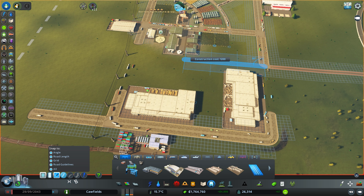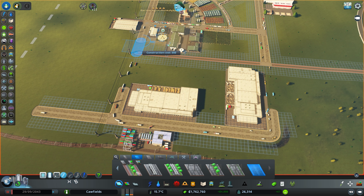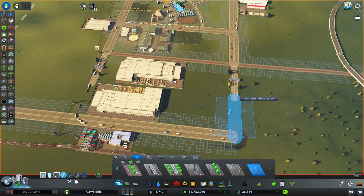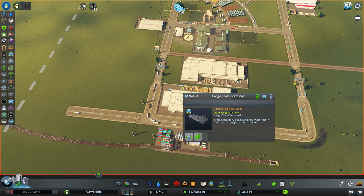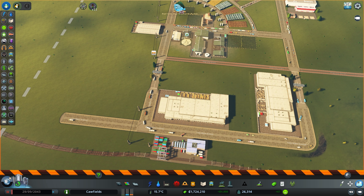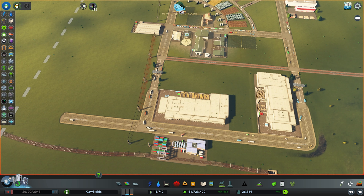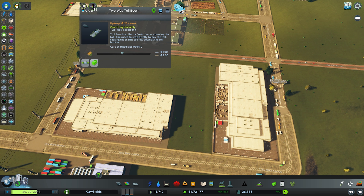I'm going to take this road and run it all the way along here, then grab our eyedropper tool and link that up. We are actually going to put in some tollbooths here - hopefully this is going to charge people twice. Anyone going to drop off stuff at the cargo train terminal or the large warehouse is going to be charged as they come through the tollbooth, and then charged again as they leave to get back into the city. It's just a way for us to generate a little bit more funding for no real outlay at all. I'll boost the cost of using that tollbooth.